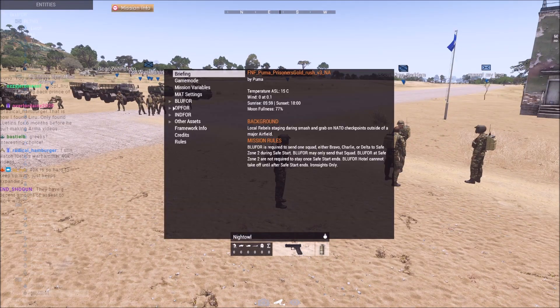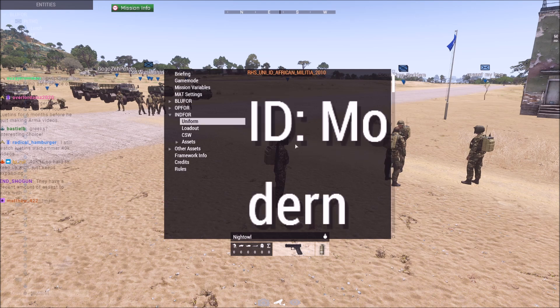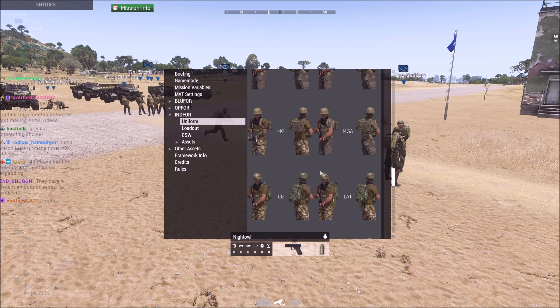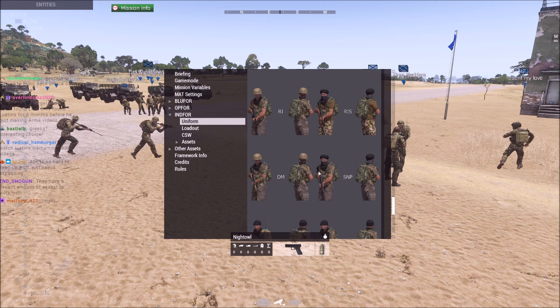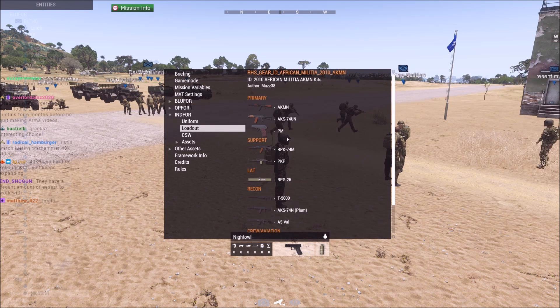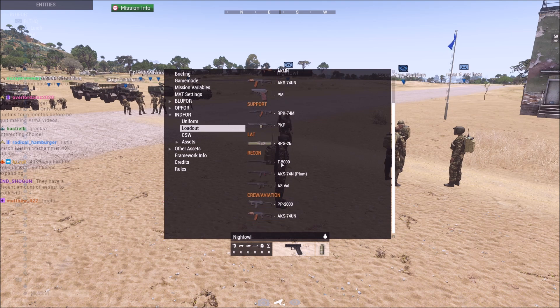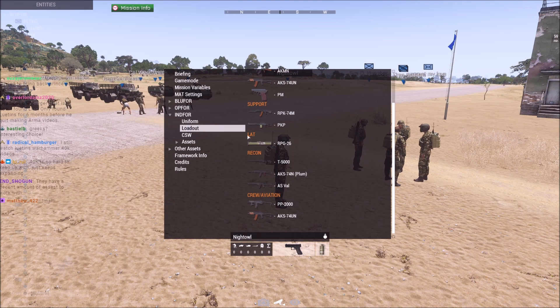Going over Green Four — modern African militia desert camouflage kits. Scrolling down — their marksman rifle is an SVD with a scope. AKMs and AK-74s, so a mix of 7.62x39 and 5.45. RPK is the light machine gun, PKP is the medium machine gun. RPG-26 single-shot disposable — pretty much a mirror to the US M72 for light anti-tank. T5000 .338 sniper rifle for recon.